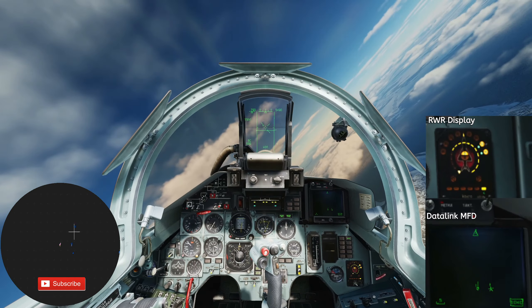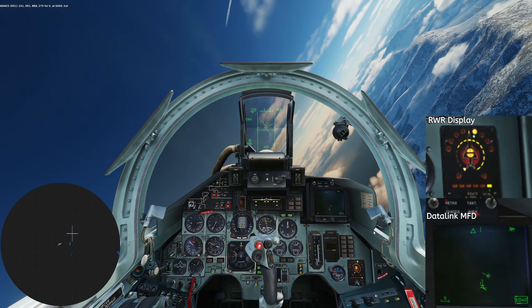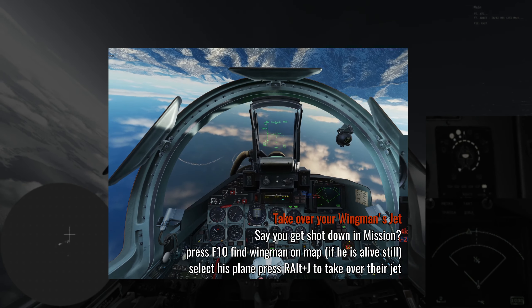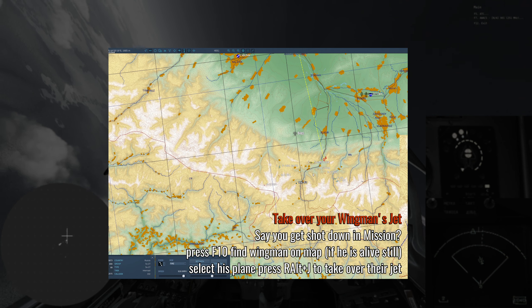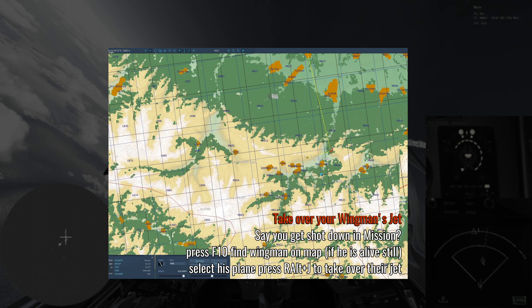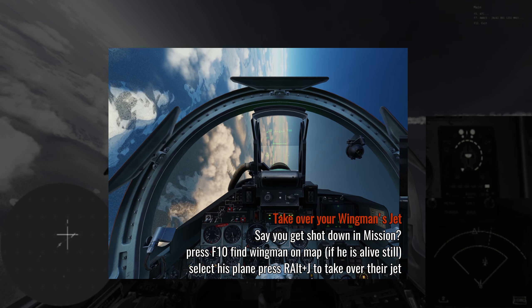Do we still have a wingman? Let's open up the comms window — our wingman is gone. Something to keep in mind: if you do get shot down but your wingman is still alive, you can go F-10, click on the airplane that is your wingman, and press R-Alt-J. That will basically let you jump right into the cockpit of that wingman's plane and you take over. Pretty neat.